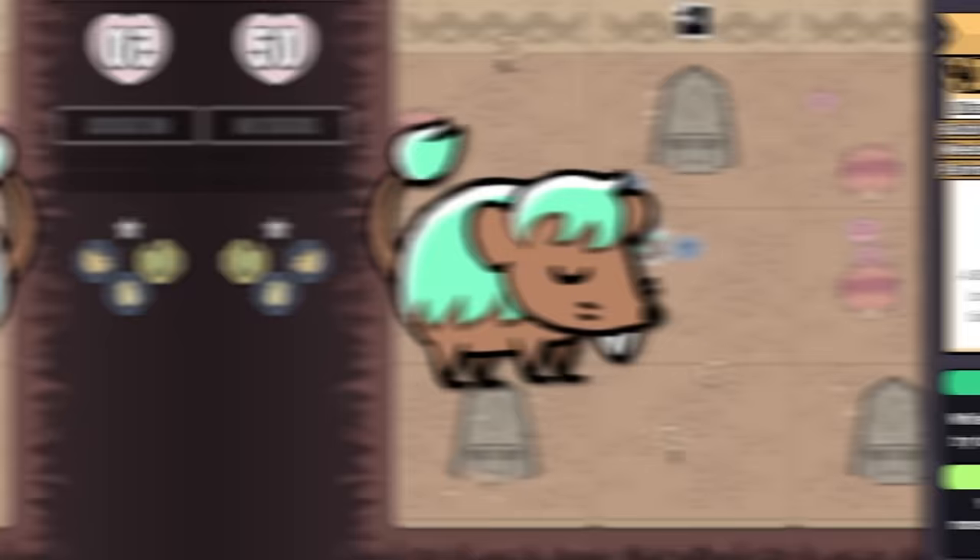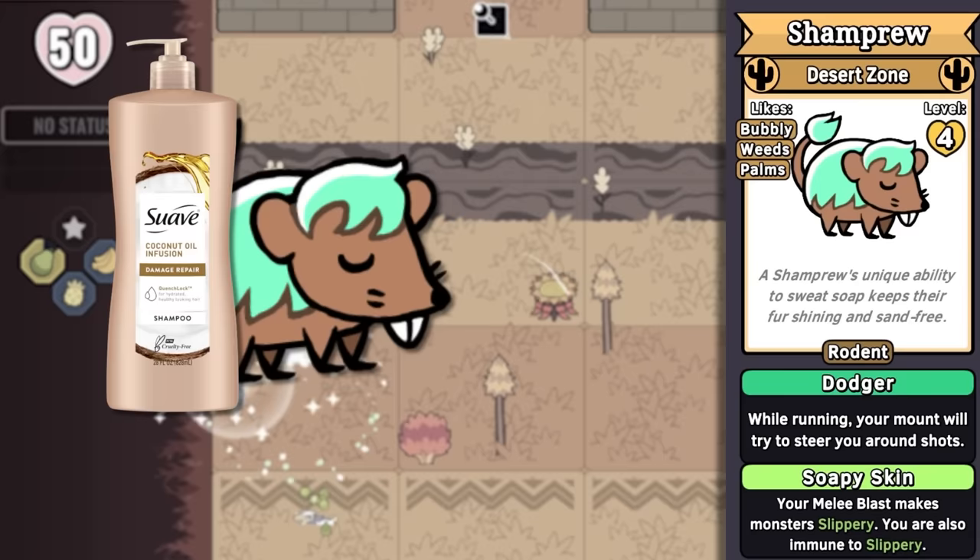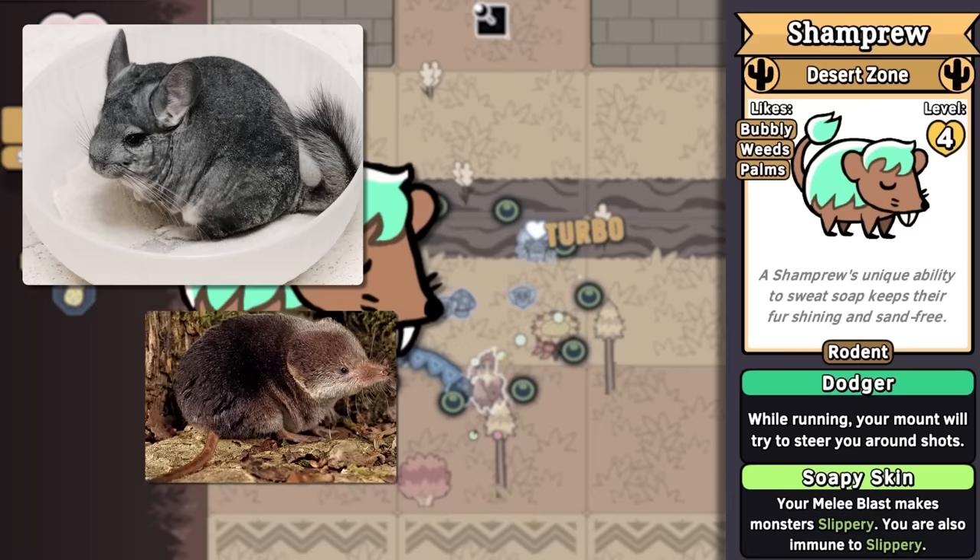We start with Shampoo, one of my favorites — a defensive powerhouse able to make bubble shields. Shampoo is able to sweat soap, keeping it clean all the time. Hence the name mixing shampoo with shrew, which is what it is, a little desert shrew. Shrews and chinchillas are famous for taking dust baths, and this game's desert zone is filled with aloe vera plants, which is a very common soap ingredient, so there's loads of reasons to combine these elements.